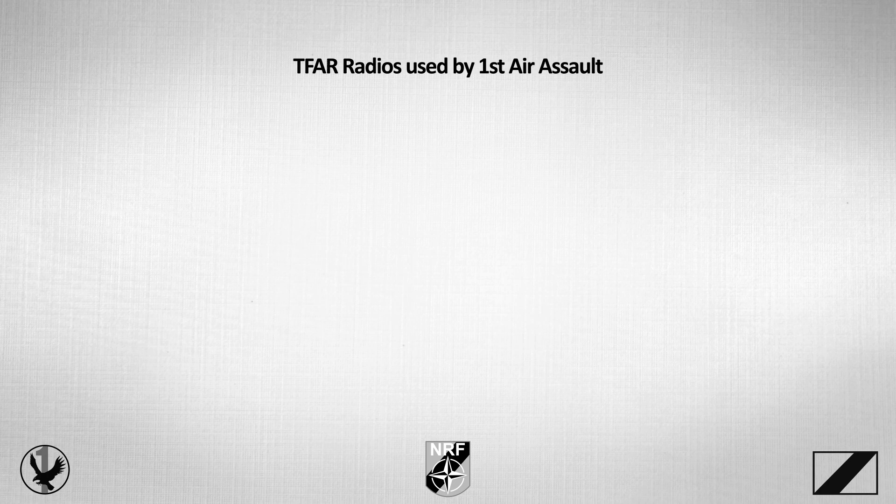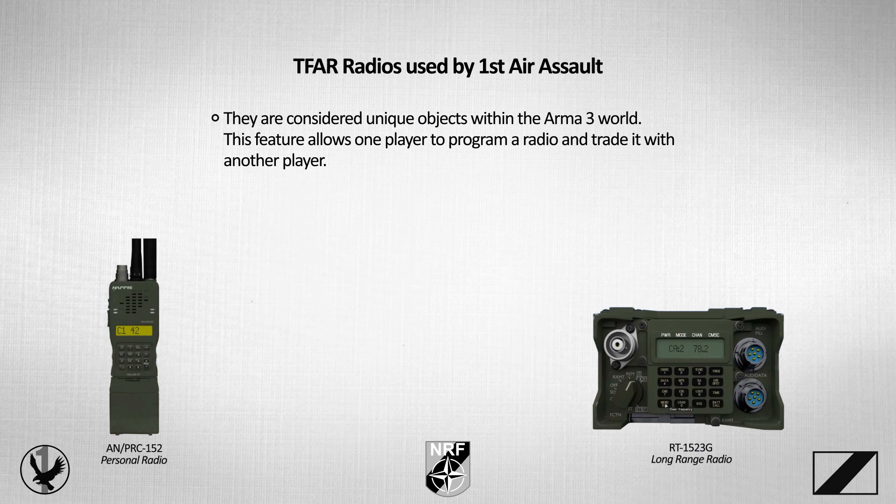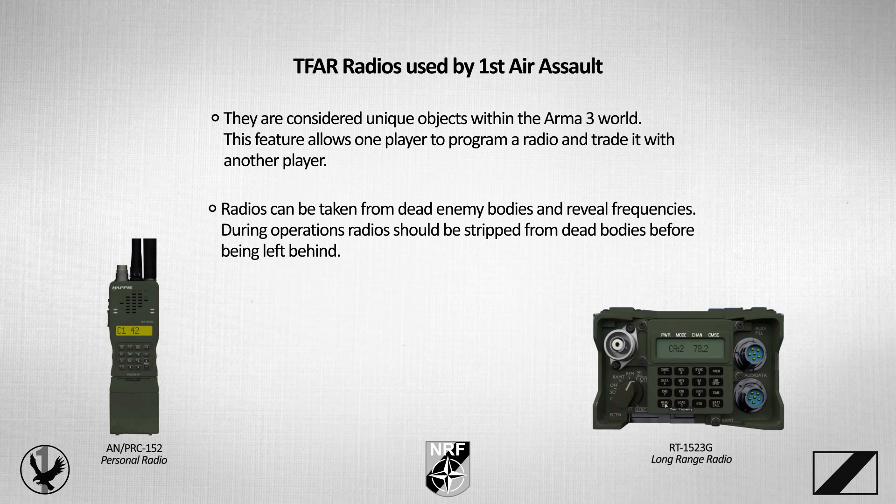Personnel in First Air Assault use two types of radios: the AN/PRC-152 and the RT-1523G for the Blue 4 personal and long-range radios respectively. Both are considered unique objects within the ARMA 3 world, which allows one player to program a radio and trade it with another player. Radios can be taken from dead enemy bodies and reveal frequencies. During operations, radios should be stripped from dead bodies before being left behind.